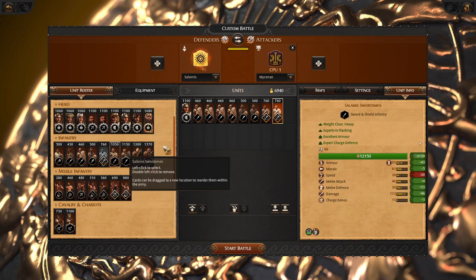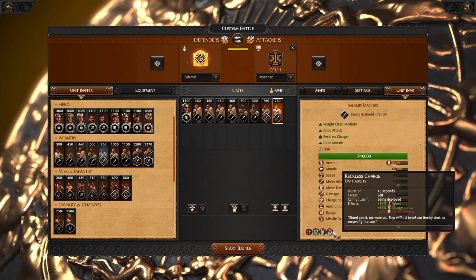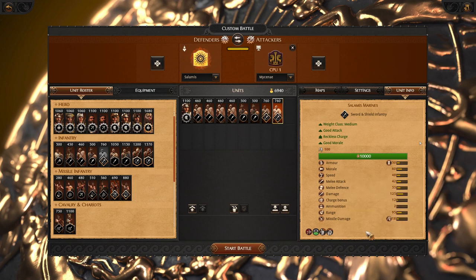I recommend bringing two Salamis marines. You cannot bring more, and they are very good. They have an ability that gives them speed but it costs a lot of defense, so use it just for maneuvering or chasing enemy units.